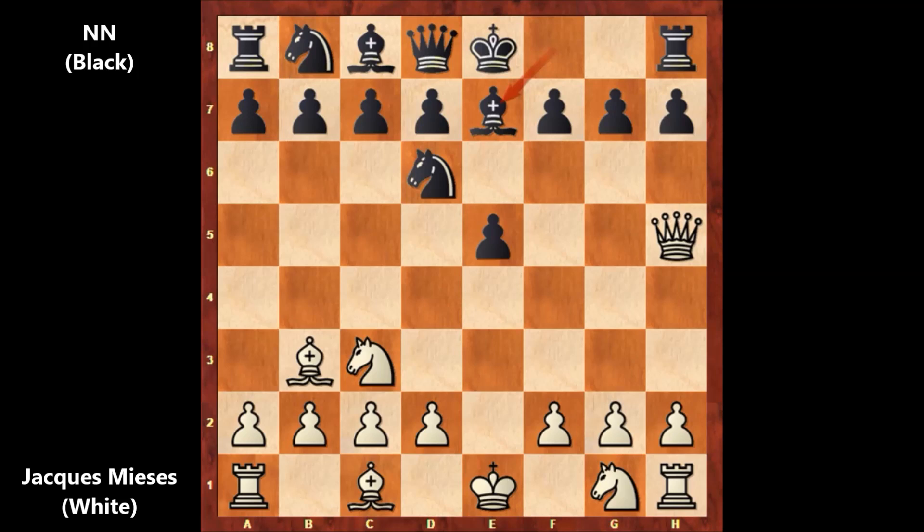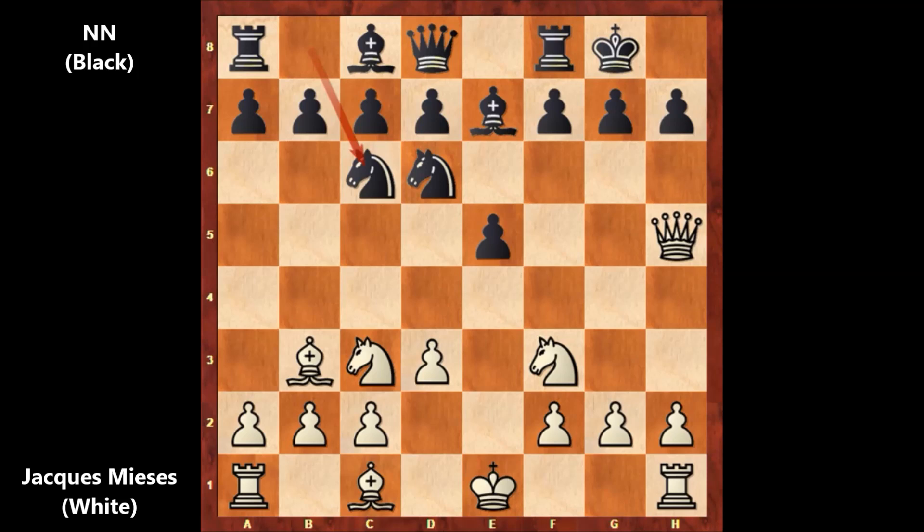Bishop to e7, d3, and black castled. Knight to f3, knight to c6, and knight to g5 by Meyses — getting closer to the king with the knight. Black was uneasy because of this knight.